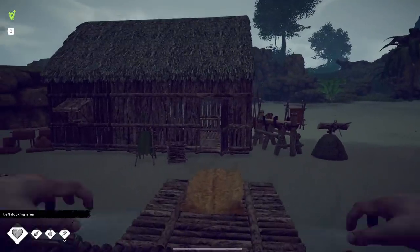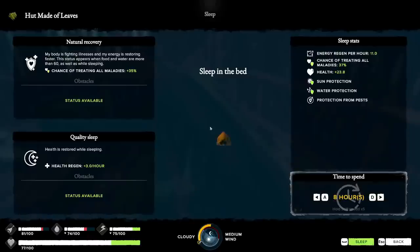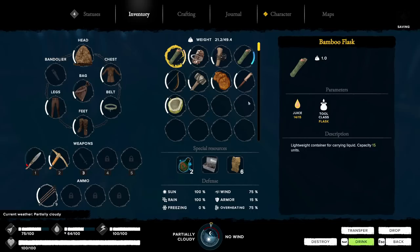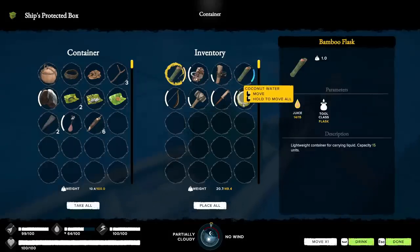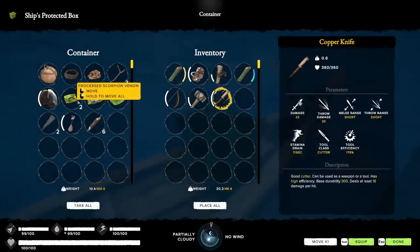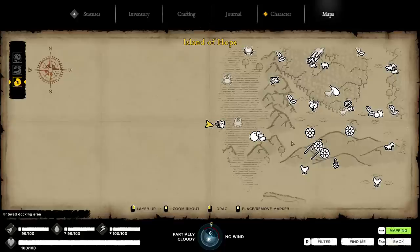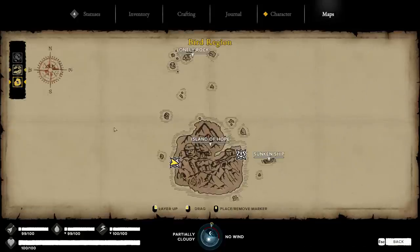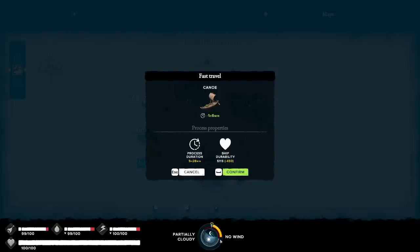We'll sleep for a bit - I'll actually max my health out here. There we go. I'm going to eat this, get my food up. We can get some more coconuts while we're there. I have the breathing bubble, which I do want to go get seaweed - I think that would be kind of cool and I think I know where it's at, which I think is down here. So now we're going to travel here and it'll put us right before daytime.